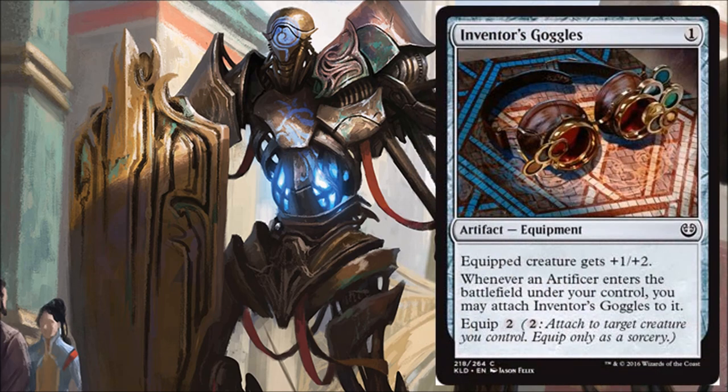Inventor's Goggles — costs one, a common artifact equipment. Equipped creature gets +1/+2. Equip costs two. Whenever an artificer enters the battlefield under your control, you may attach Inventor's Goggles to it for free. A great example: if you have this on the battlefield and play Pia Nalaar, she becomes a 3/4 — much harder to remove. If you have important artificers you want to keep around, running one or two of these in a limited deck makes sense. Without artificers to target, it's probably not worth it — there are stronger cards even in the low curve of this set.